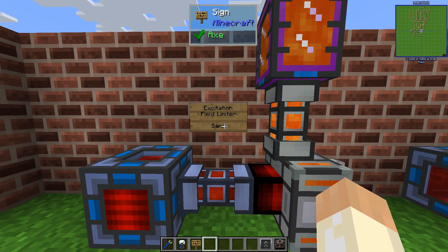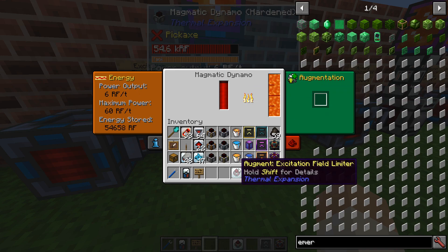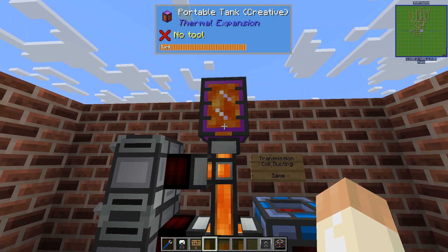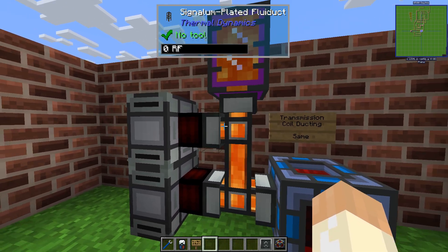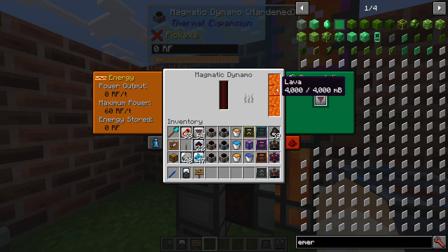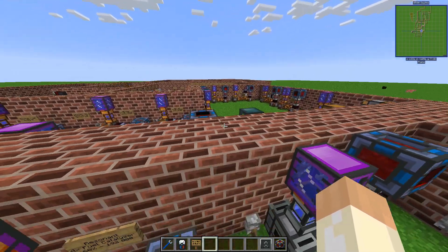Moving on to the excitation field limiter, it will reduce the loss to a minimum — namely zero. Without this augment, energy above the max level in the internal buffer will be lost. We still consume six RF per tick at max, but if we place the augment we're down to zero. Also the transmission coil ducting means that you can insert your fuel — in this case lava — directly into the coil.